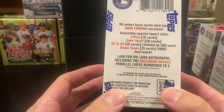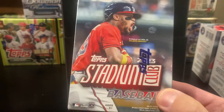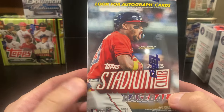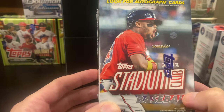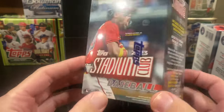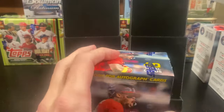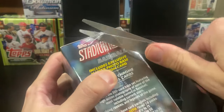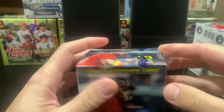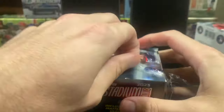Here's what to look for — there's the inserts right there. Beam Team is the rare one to look for. You can get autos in here. I've actually seen some autos come out of here pretty frequently for the blasters. Hitting the big autos is really hard, like the big rookies. You're more likely to get a pitcher auto, but they're on card, so they're really nice. I think there's one sepia per box. You'll get a couple of red foils, and then there's some black foils. Just basic parallels.